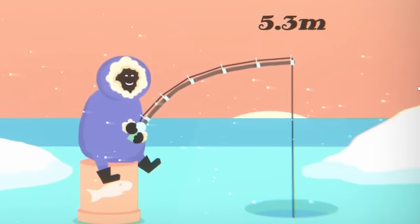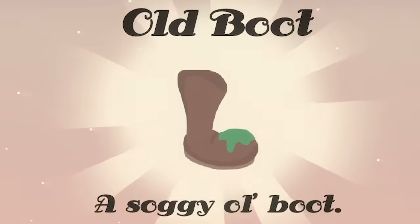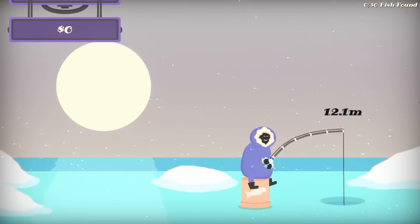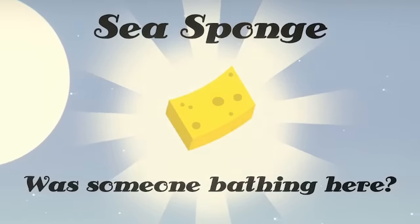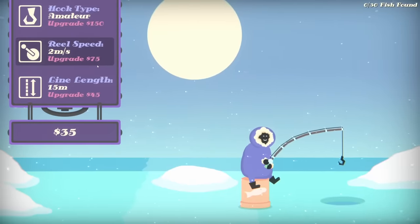Back to fishing. Let's just leave our rod sort of half mast. This time we got an old boot — a soggy old boot. Can we sell that? Oh, we just got 10 quid for a boot. Okay, I'm upgrading my line length again. Look how pleased we are, how deep we're going — 15 meters. Soon we're going to be fishing to the center of the earth. We just got a sea sponge.